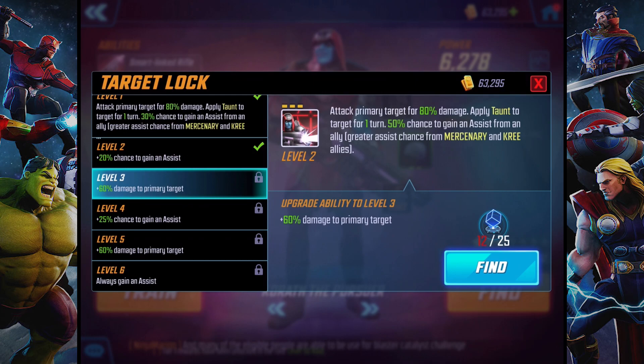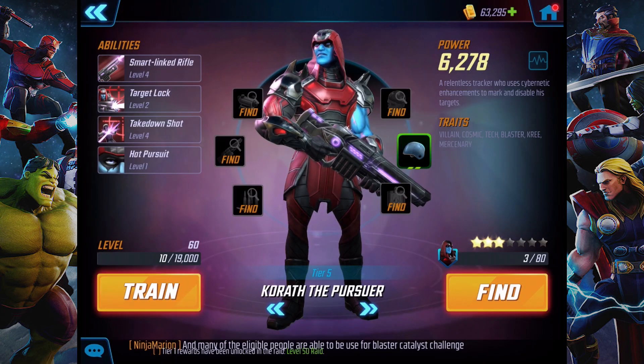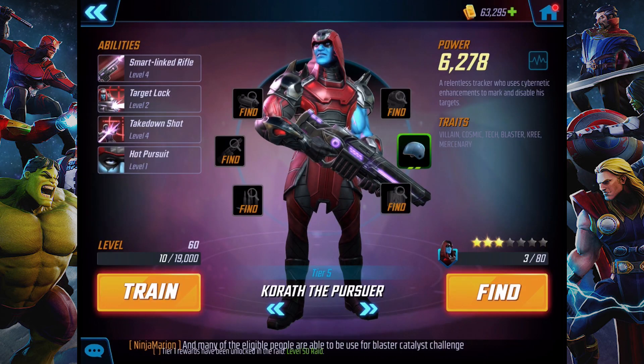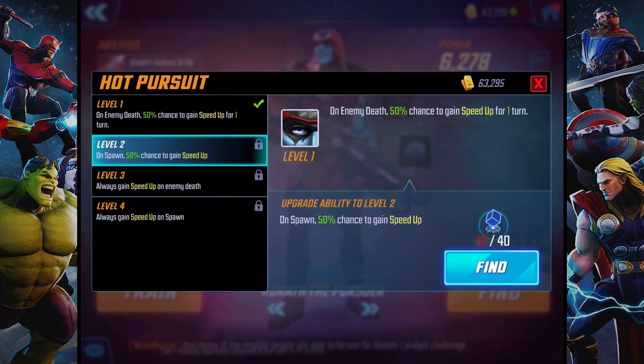So 50% chance to gain assist from an ally, greater assist from mercenary and Kree allies. We're going to have five mercenaries total. I don't know what the greater assist chance is — this game just says 'greater assist chance.' Take Down Shots: attack primary target for 320 damage, apply a heal block for two turns, and at level 4, a 30% chance to apply ability block. A pretty significant hit. It would be nice if it does the ability block, but it's not as reliable as other things.